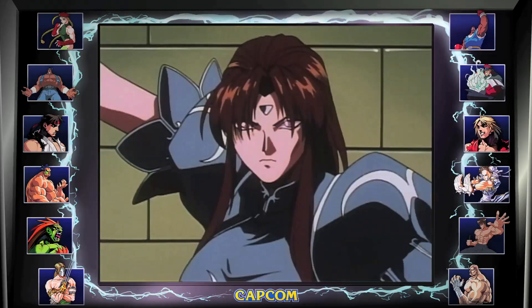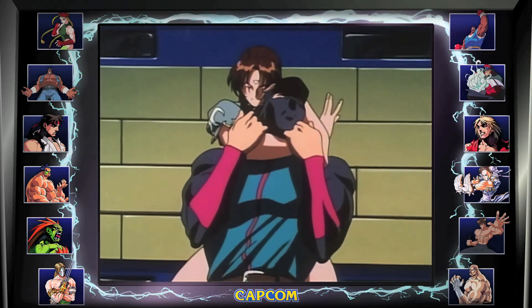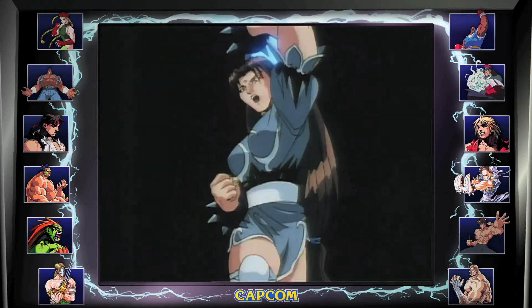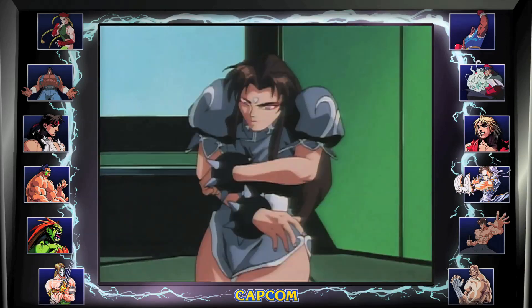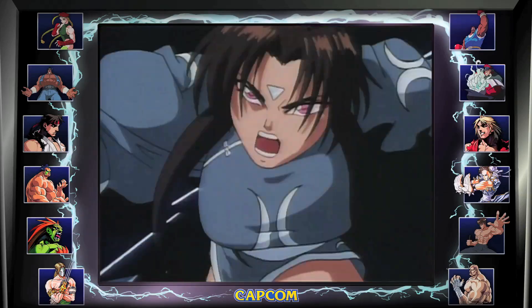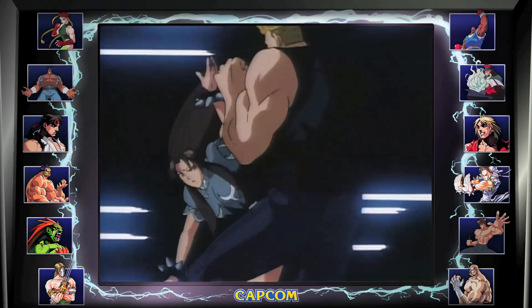Number 2: Evil Chun-Li. If you haven't seen my video on the Street Fighter 2 anime, I highly recommend you check it out and the series itself. One thing they included was an evil Chun-Li. For this evil version, she only has a little chip stuck on her forehead that can easily be removed. But regardless of how she gets mind-controlled, it's cool to see that they included it in the anime series — especially since they made her fight against Guile.